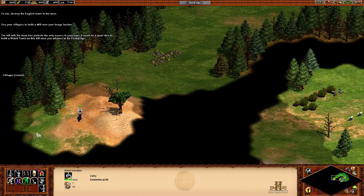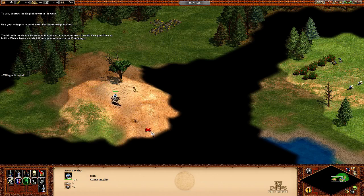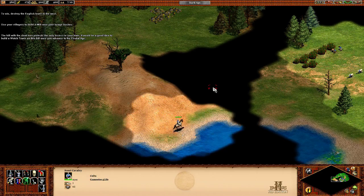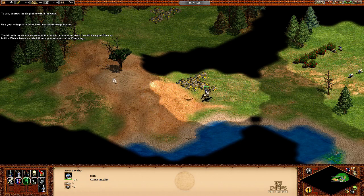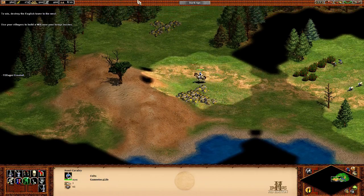The hill with the dead tree protects the only access to your town. It would be a good idea to build a watchtower on this hill once you advance to the Feudal Age. So like the tutorial says, this approach here would be a good place for me to build a tower, which I'm going to do.